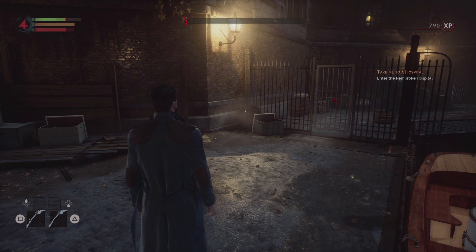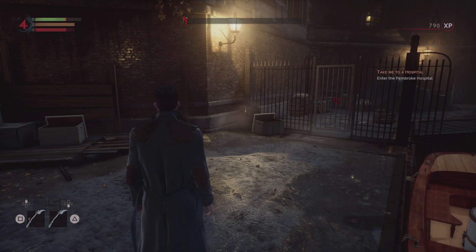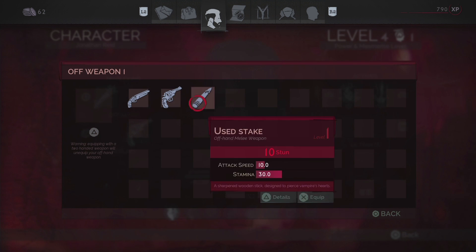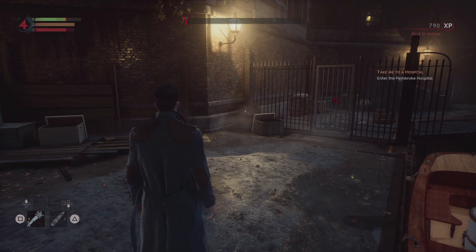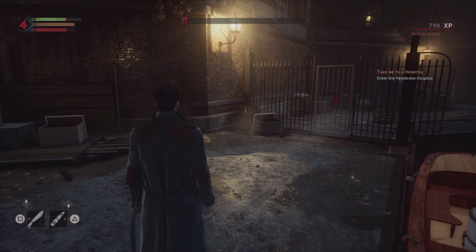So if I wanted to fix that problem — if I didn't like the fact that I couldn't choose four weapons and was stuck with only the configuration of those two and the one two-handed — I would go back into my character screen and replace the two-handed weapon with two one-handed weapons. Like that. So now if I go back out, I can press right on the D-pad to change the weapon in my off-hand, and I can press left on the D-pad to change the weapon in my main hand. And that's pretty much how it works.